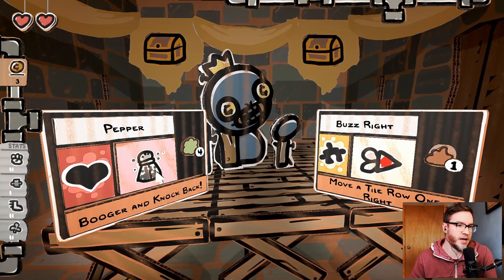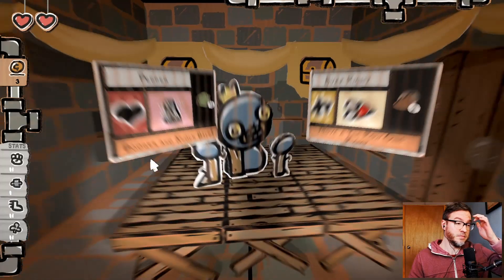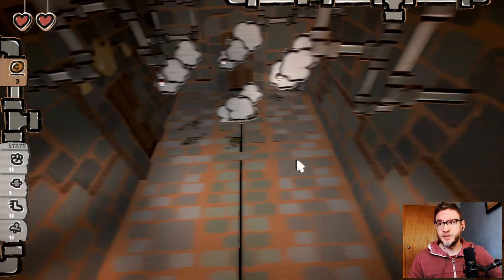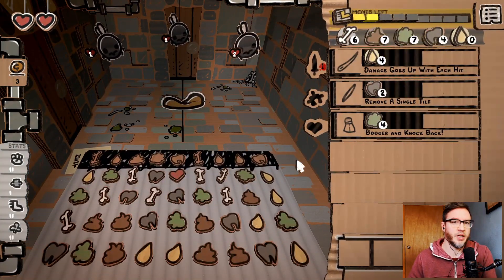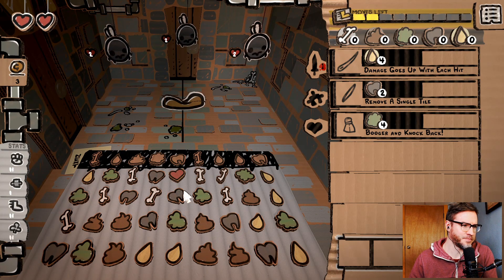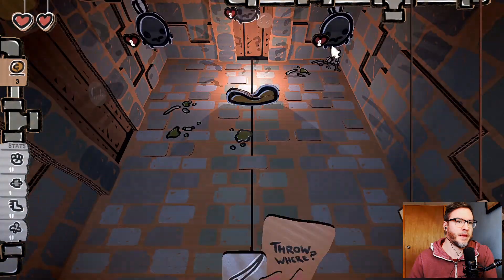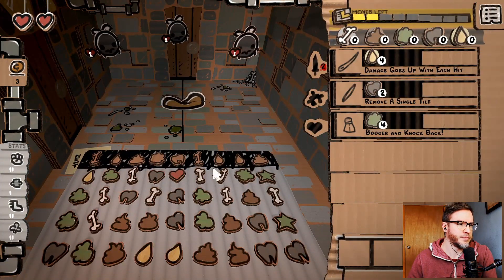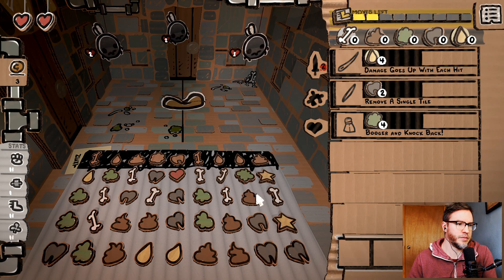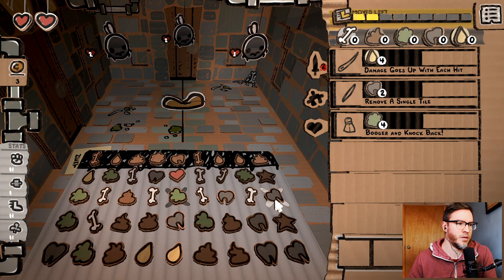Booger and knock back. Let's go pepper. For four boogers, you get a booger and a knock back — so that's kind of cool. Right away we got pee. And then we got that, which is actually — it could be teeth, right?